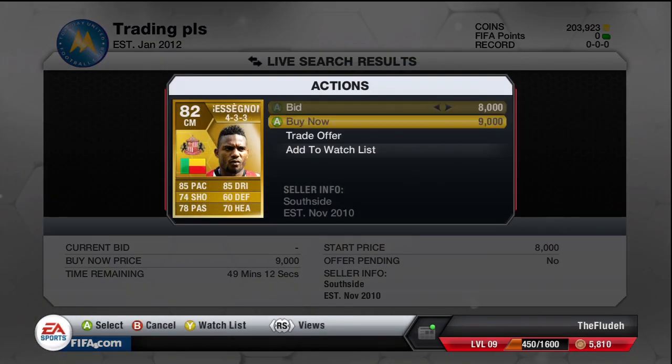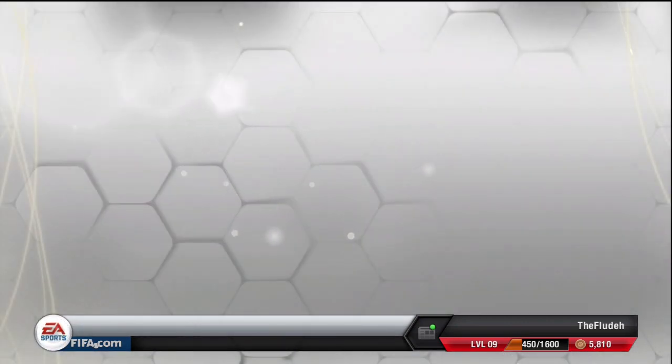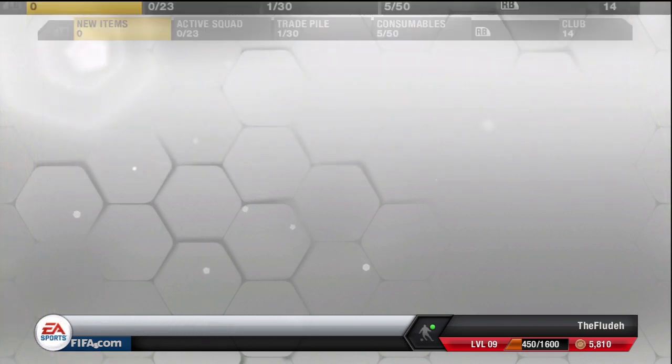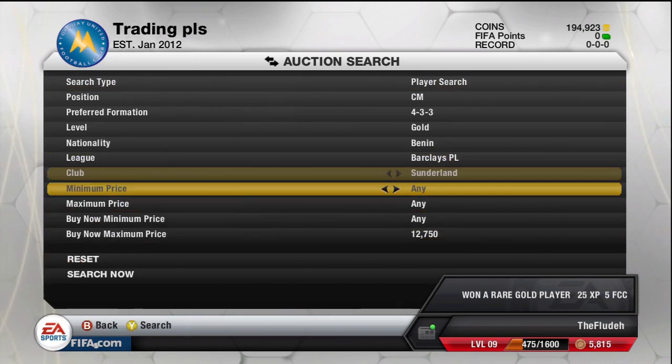What's up guys, Flood here and I'm bringing you another trading method today. Today it's going to be the CM method. As you can see at the start, I bought a Cissokho in a 4-3-3 for 9,000 coins. And what I'm going to show you is exactly all the plays which I used for trading with this method.